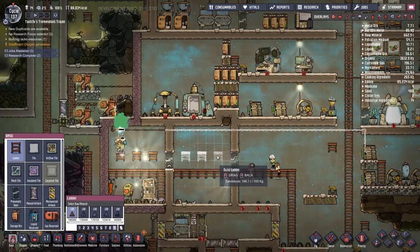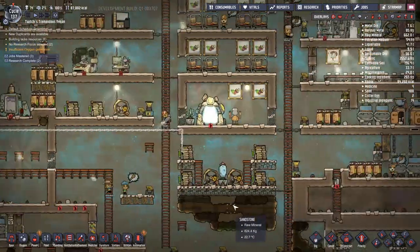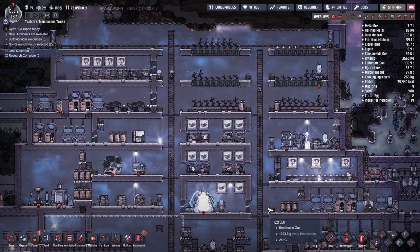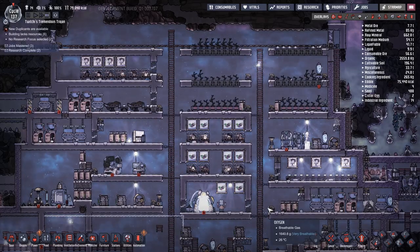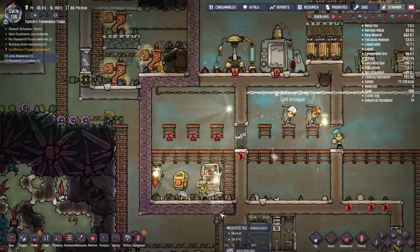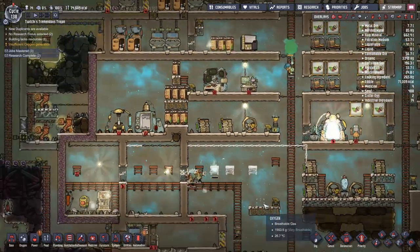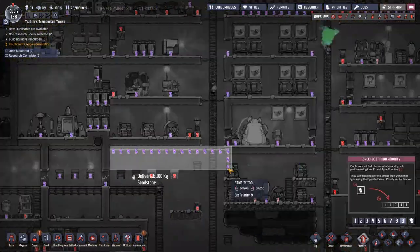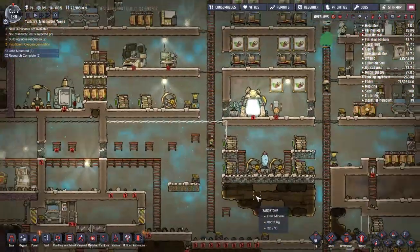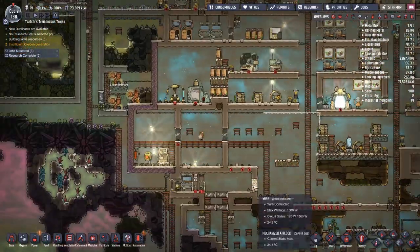I've taken out a ladder underneath the cold water tank because I want to try and put another wheeze wart down there, though I don't actually have access to one from the cold biome we've found so far - we're going to have to go on a great big explore. I also feel bad because I've just realized I've been saying Shadow has been the rancher the whole time, but it's actually been Hollywood - Hollywood has been doing an absolute stellar job getting to know the animals.